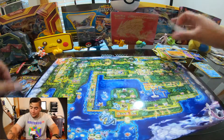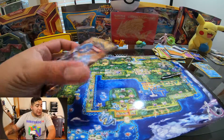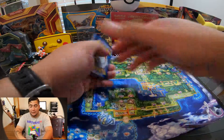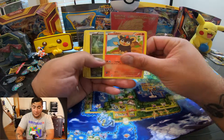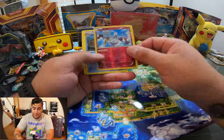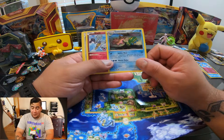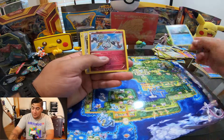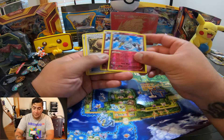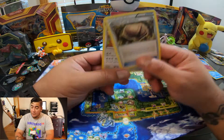Let's go for the last one from this package. Put the code to the side and let's show the cards. Another Shiny! Wow, I have the same one — it's pretty nice. Look: one Shiny and Bunnelby. This is pretty nice. Armor Fossil and Braviary — that's amazing guys.